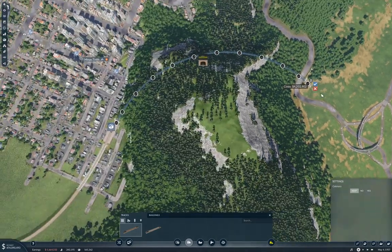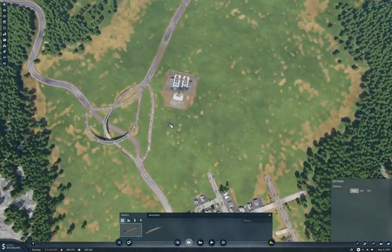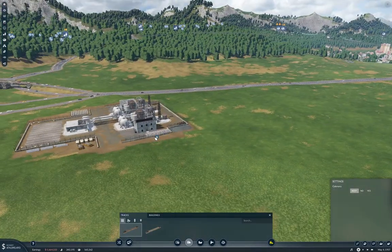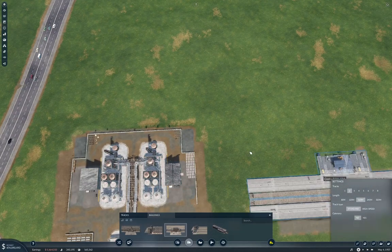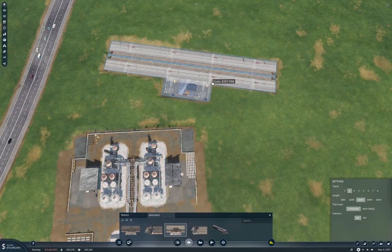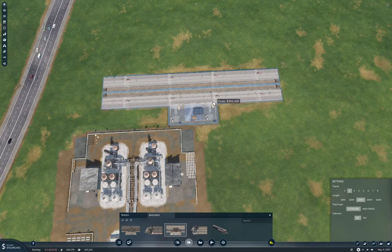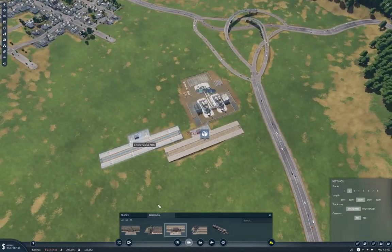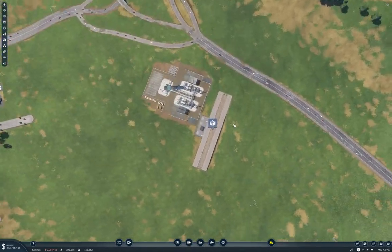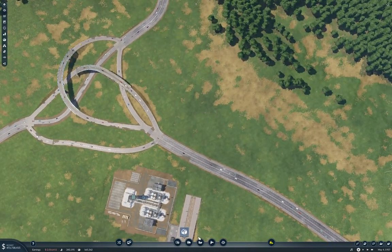I think we could just wang it straight through the mountain here. That's affordable, so maybe I'll do that, but I'm going to need a station here. This is also going to need two platforms. If I do it here, that gives me the maximum space to get it up there. I'm going to end up with a level crossing here, I think.